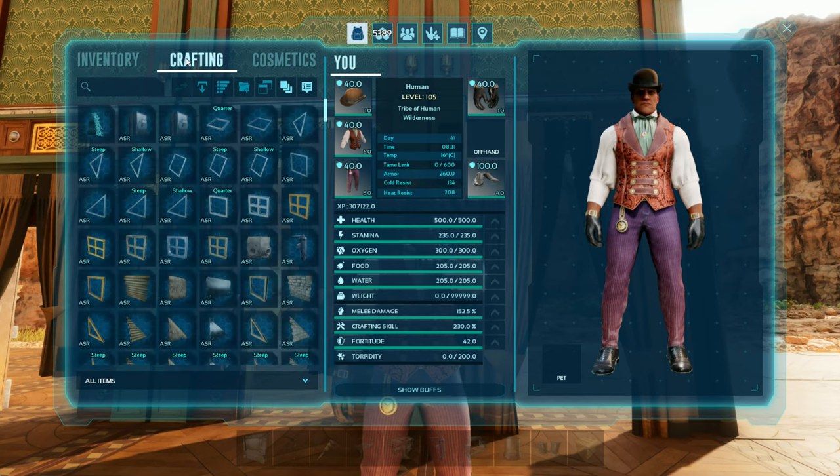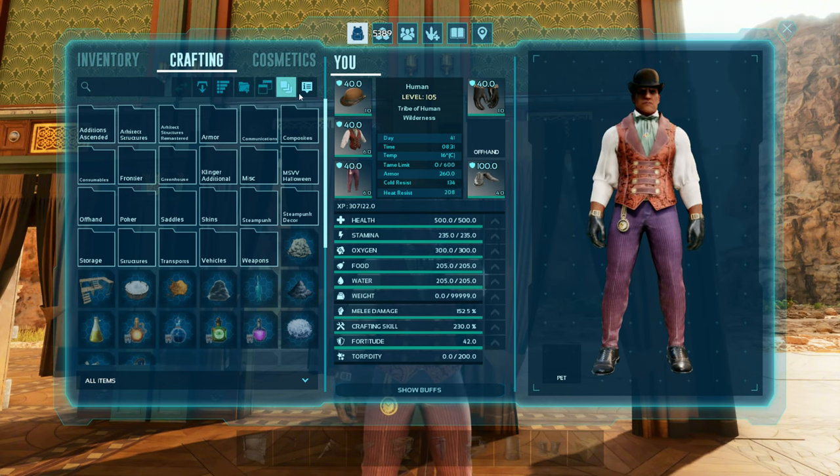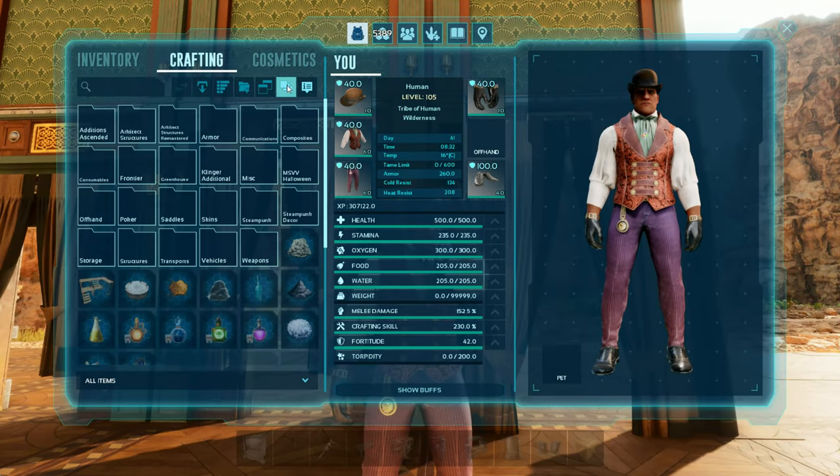The crafting tab works still the same as always. You have your folder view, you can create a new folder, you have your toggle — all that's there. But if you notice, the eyeball icon is missing. No more eyeball icon.